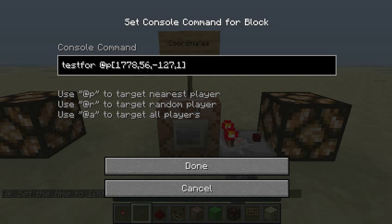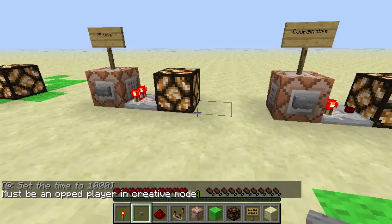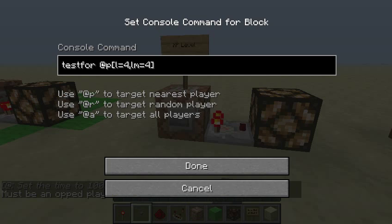For the coordinates, the first is x, the second is y, the third is z, and the fourth is the range from that coordinate. For xp-level, the L means maximum level, and the LM means minimum level.